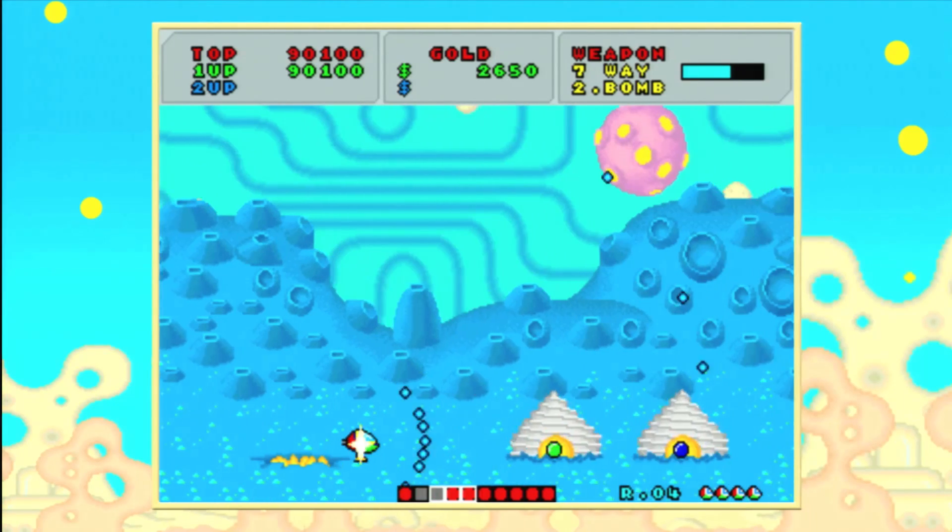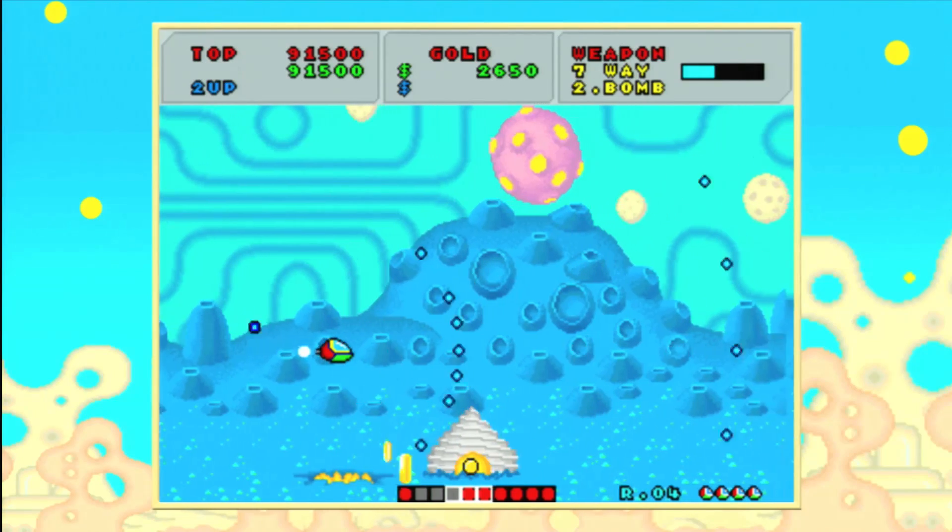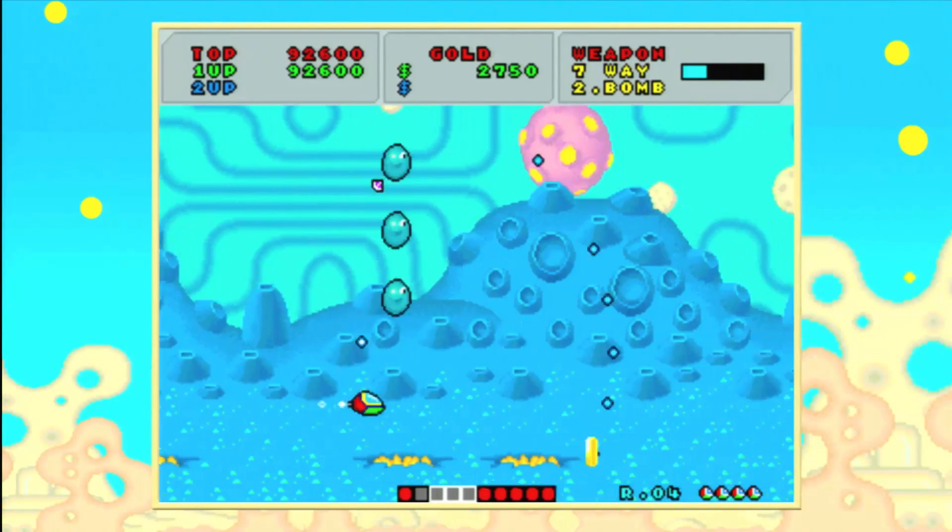Each stage is connected at the ends, creating a cylinder of hostiles that have to meet their match at the wings of the Opa-Opa.